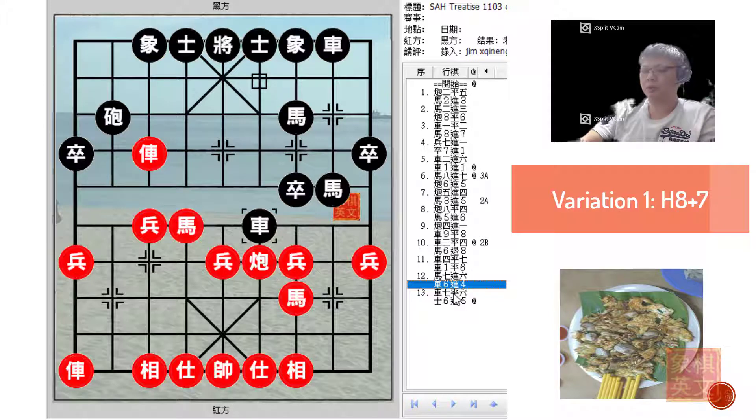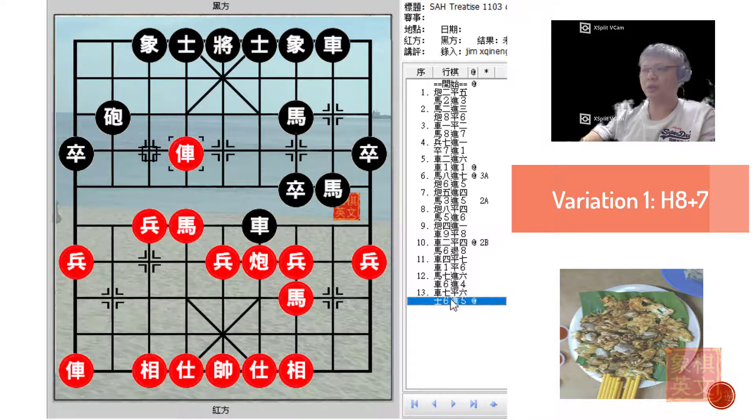Black would attack aggressively to try to gain material, forcing the chariot to protect the horse. At this point in time, black would have the initiative. The main reason is because red would have moved this chariot too many times in the opening phase. This goes against one of the basic tenets of Xiangqi opening theory whereby it is not advisable to move the same piece too many times, especially early in the game. As can be seen, black would have developed all his major pieces and even got some defense already prepared, so black would have the initiative.